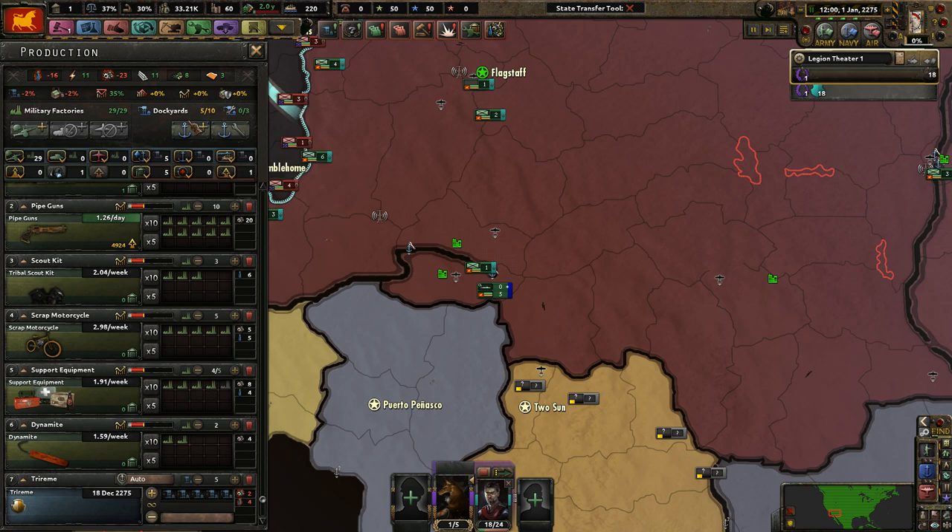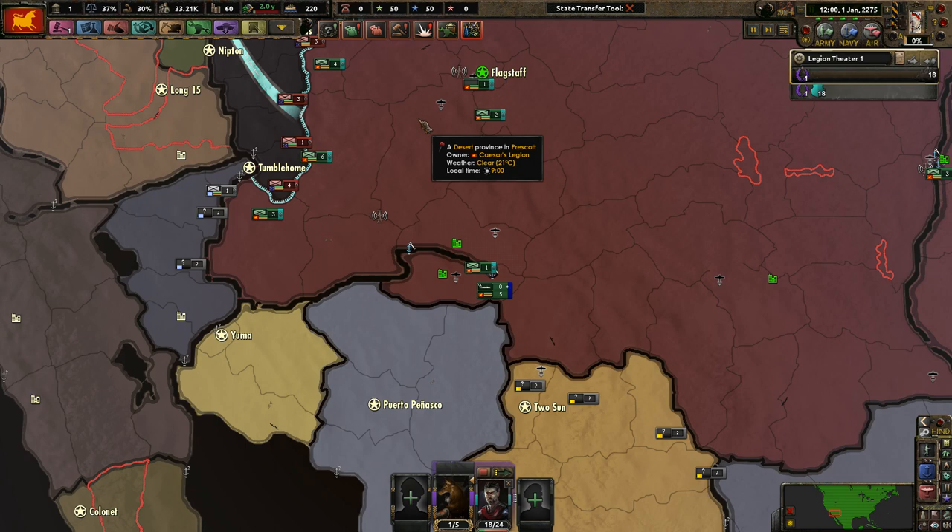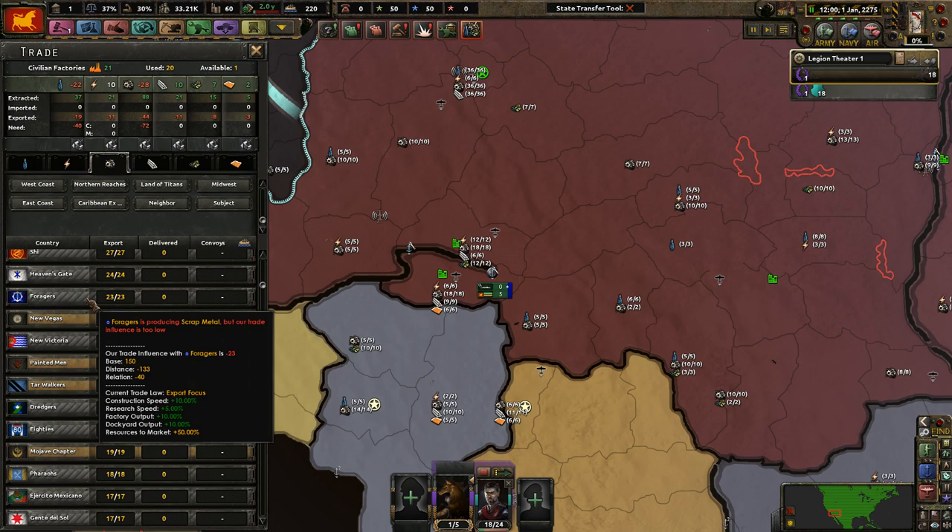We have apparently 220 convoys, which is actually like a ton. So let's go for a trireme — build five triremes here — and then we're going to build up some longboats. I mean, that sounds good.